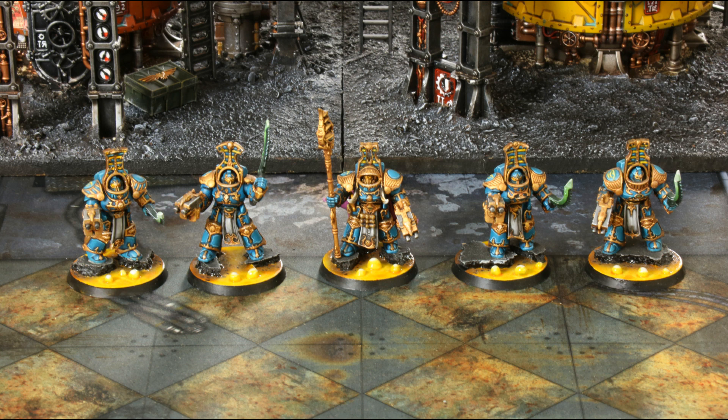Each Terminator is armed with an Inferno Combi-Bolter and a Power Sword, and the Sorcerer comes with an Inferno Combi-Bolter and a Force Stave. They're pretty slow. The regular Terminators have a move of 4 inches, weapon skill 3+, ballistic skill 3+, strength and toughness 4, 2 wounds, 2 attacks, leadership 8, and a save of 2+. The Sorcerer has a move of 5 inches, weapon skill and ballistic skill 3+, strength and toughness 4, 2 wounds, 2 attacks, leadership 9, and a save of 2+. Reading straight from your codex, that unit comes in at 204 points.